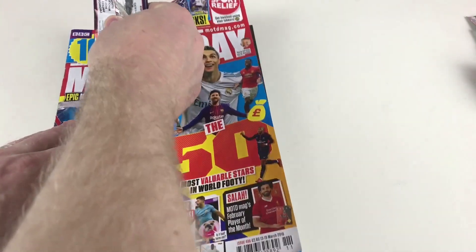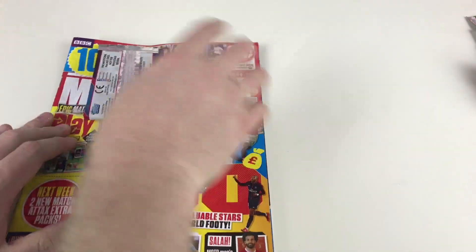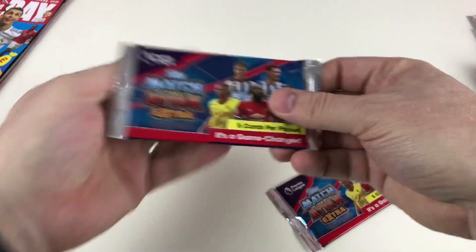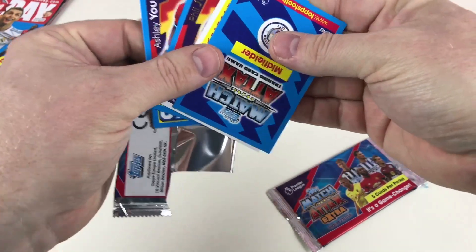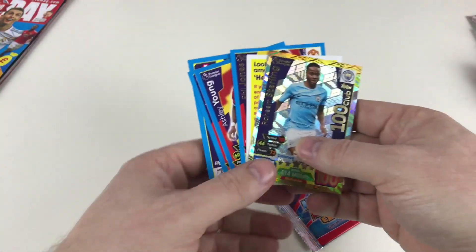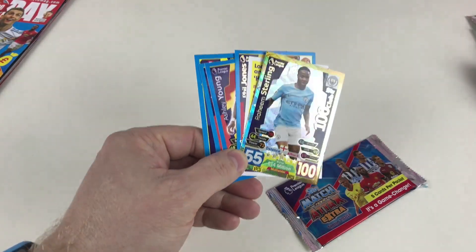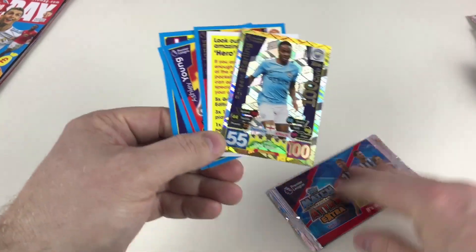Now let's take a look at the cards. We've got two packets of five cards — the promotional packets of the 2017-18. We've got a variant here today — we've got a 100 Club out of the packet! Out of one of these little packets, we've got a Raheem Sterling 100 Club. How awesome is that? I didn't think we'd get anything like that out of those — that is brilliant!